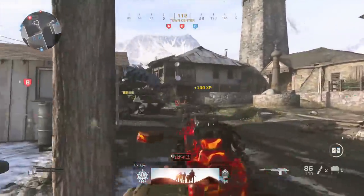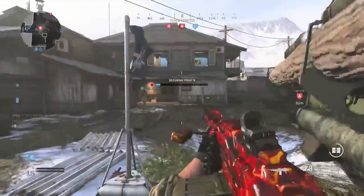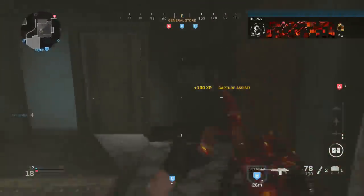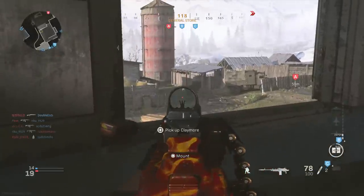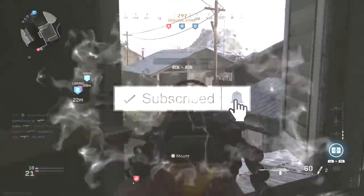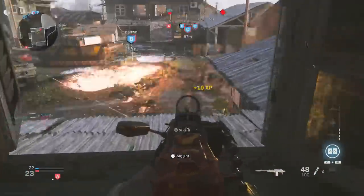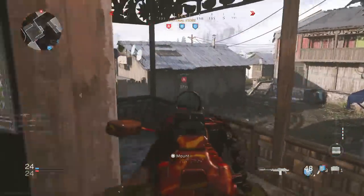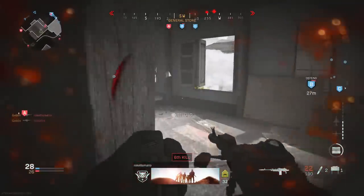Coming in at number 5 is definitely a sleeper pick — the PKM LMG. Although the LMGs were nerfed, what was nerfed on the PKM is the increased hip spread making hipfire worse and a medium damage range reduction. This weapon is still absolutely ridiculous because of how fast it kills. All LMGs kill in around three bullets up close, and this one has 100 rounds per magazine — compared to 50 on others — and you can stack extended mags for 200. I just use this weapon, melt people with it, and when I want to reload I sit back, take my time, and reset when the map resets.